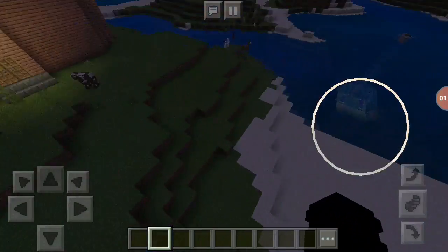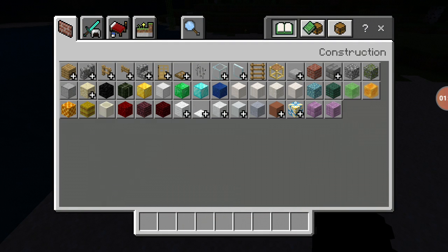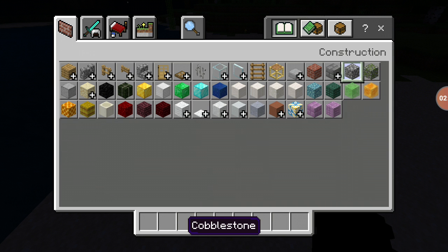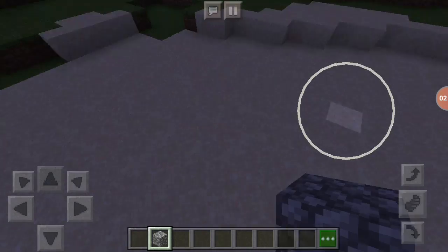It's a garbage truck. I'm gonna make my house right here by the shore — it'll be a little beach hut. We did put no fire spreading, so if I make like a fire pit or fireplace, it won't spread to my house.